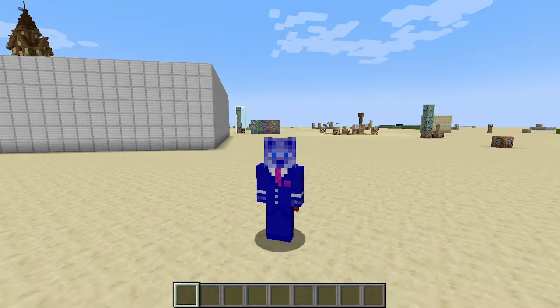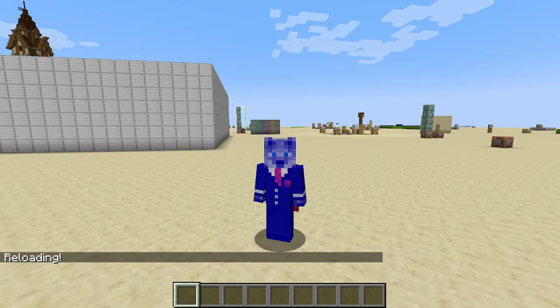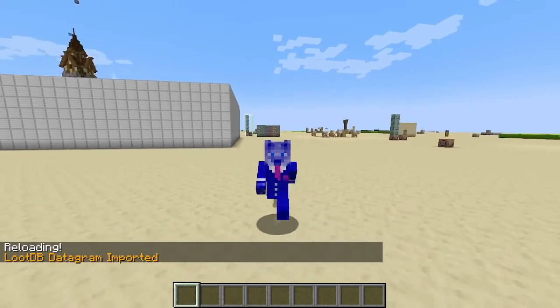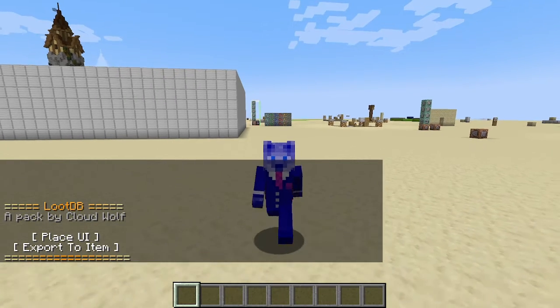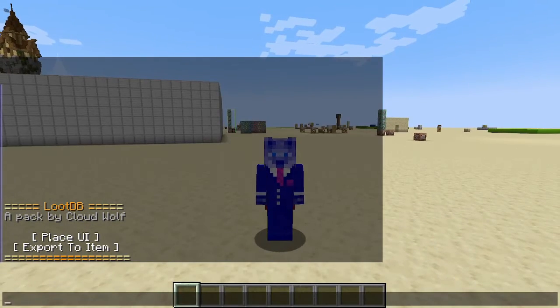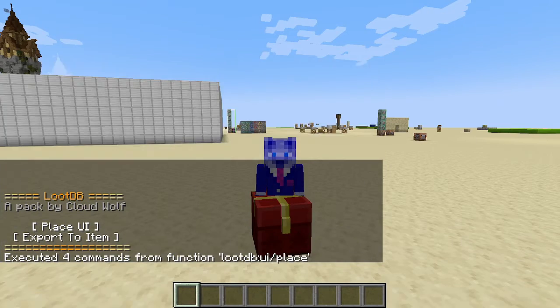To use this datapack, you just have to do /reload and you'll see something show up. Just do /trigger lootdb menu and that will pull up the menu for you. There's place UI and export to item. Let's do place UI first.